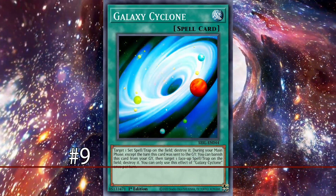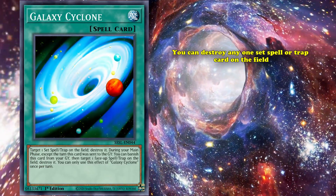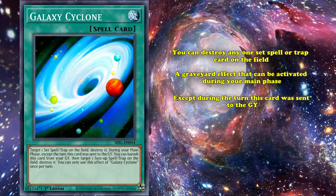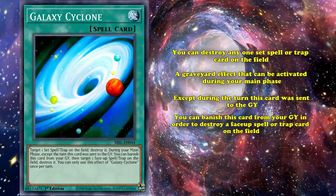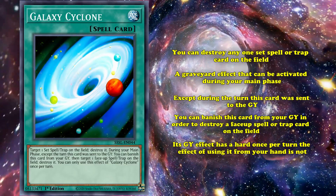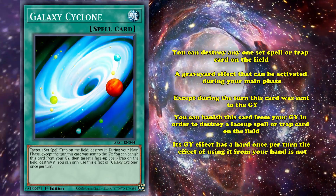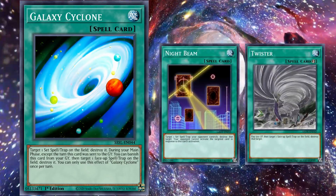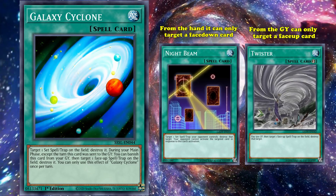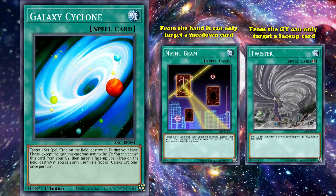At number 9, we have Galaxy Cyclone. This is a spell card which has an effect from your hand where you can destroy any one set spell or trap card on the field. Additionally, it has a graveyard effect that can only be activated during your main phase, except during the turn this card was sent to the graveyard, where you can banish this card from your graveyard to destroy one face-up spell or trap card on the field. Its graveyard effect has a hard once per turn, but the effect of using it from your hand is not. A distinction to notice is that Galaxy Cyclone only targets specific states of spells and trap cards — from the hand it can only target a face-down card, and from the graveyard it can only target a face-up one, which causes the card to see a lot less play than it probably would.